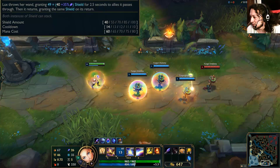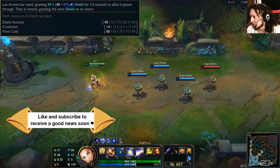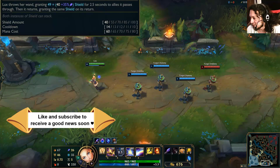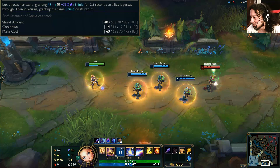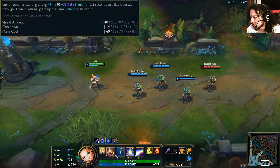Lux throws her wand, granting a shield for 2.5 seconds to allies it passes through. Then it returns, granting the same shield on its return. Both instances of shield can stack.